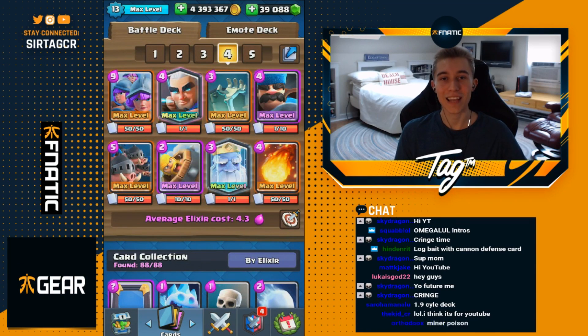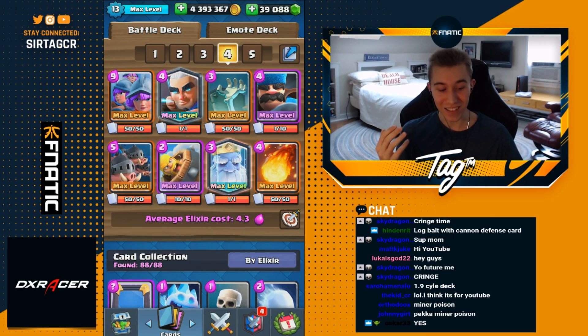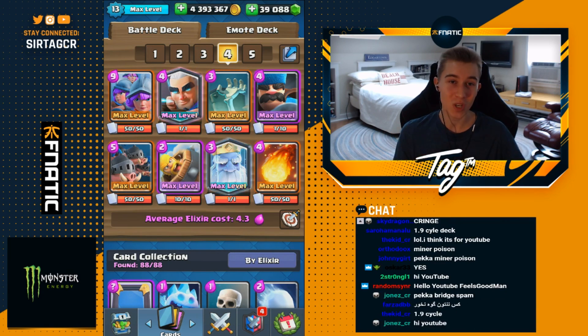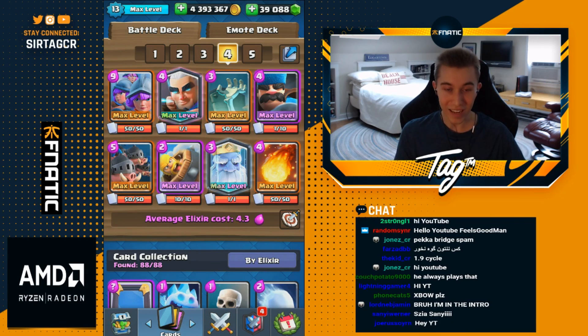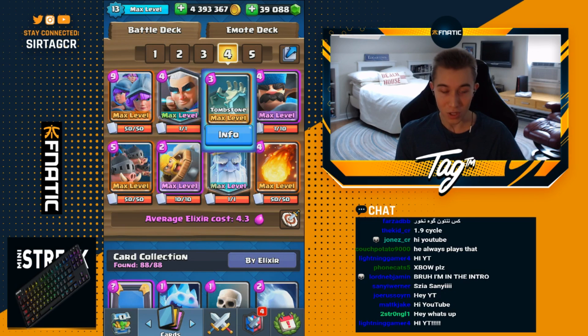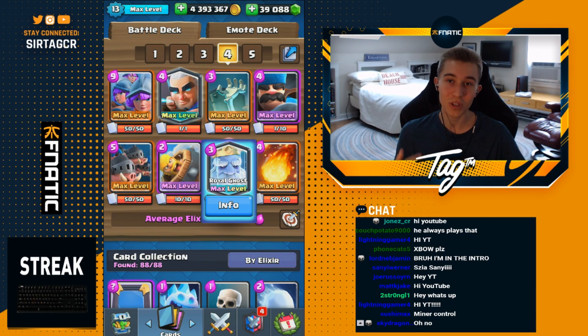Hey, what's up guys, it's jkka tag and today we're back with another fireball and poison bait deck. In this deck you're gonna have the magic archer, hunter, three musketeers, tombstone, and royal hogs — that's five out of eight cards as bait. This deck works super well because your opponent is not gonna have five bait killers, so you're able to overwhelm them.